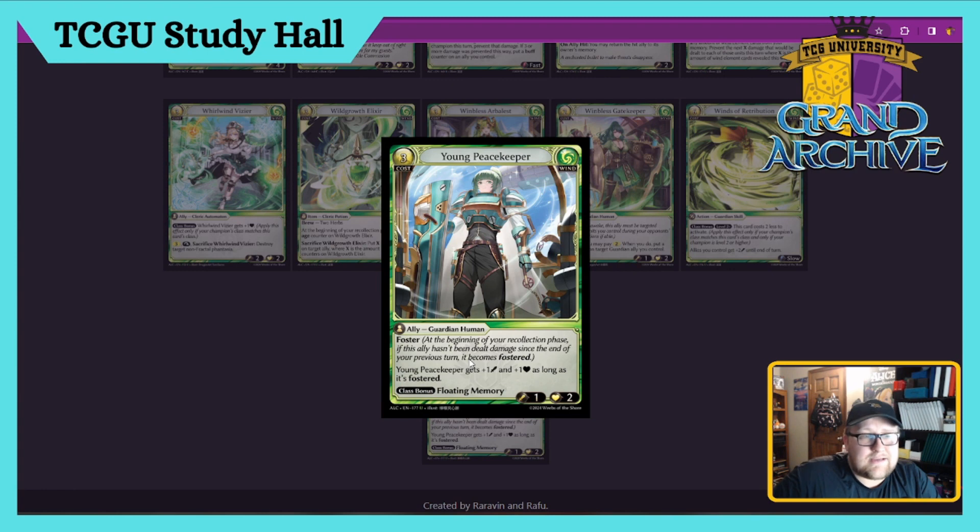Last card for Wind: Young Peacekeeper — three cost Guardian Human Ally. Has Foster. During your Recollection phase, if this ally hasn't been dealt damage since the end of the previous turn, it becomes Fostered. Young Peacekeeper gets plus one/plus one as long as it is Fostered, and has a class bonus of Floating Memory. Foster is a really cool keyword — your dude gets an ability if it's Fostered. Guardian uses itself as a face shield to Foster other things by blocking. I really want to see how that mechanic works.